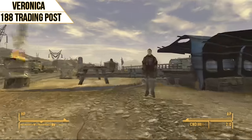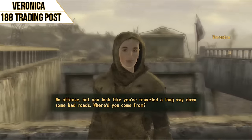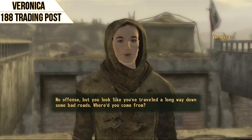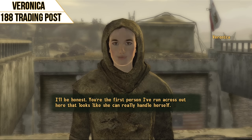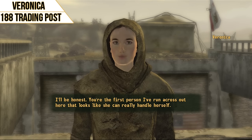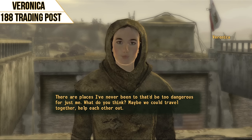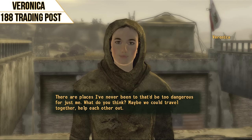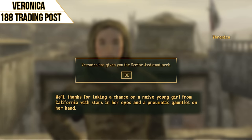She's super easy to recruit — you literally just have to talk to her. You'll find her at the 188 Trading Post. Her perk is Scribe Assistant, which is really useful. It basically turns her into a portable workbench, which will save you a lot of time traveling back and forth. She's also really useful as a melee fighter and she's a member of the Brotherhood of Steel, so that has its own advantages as well.